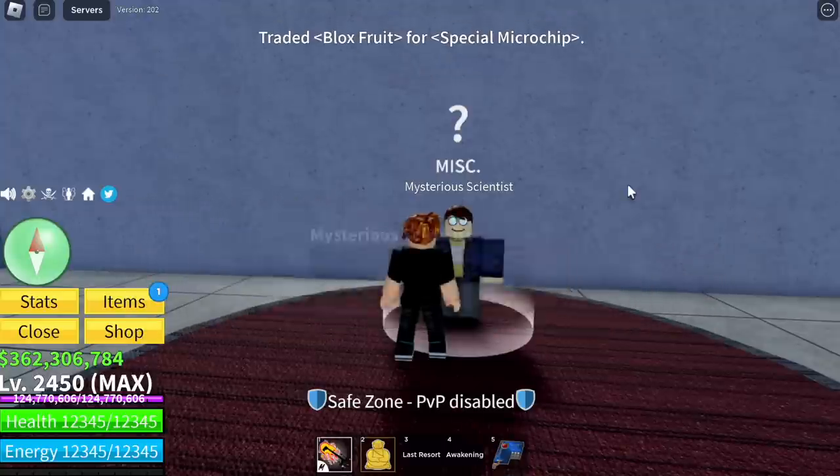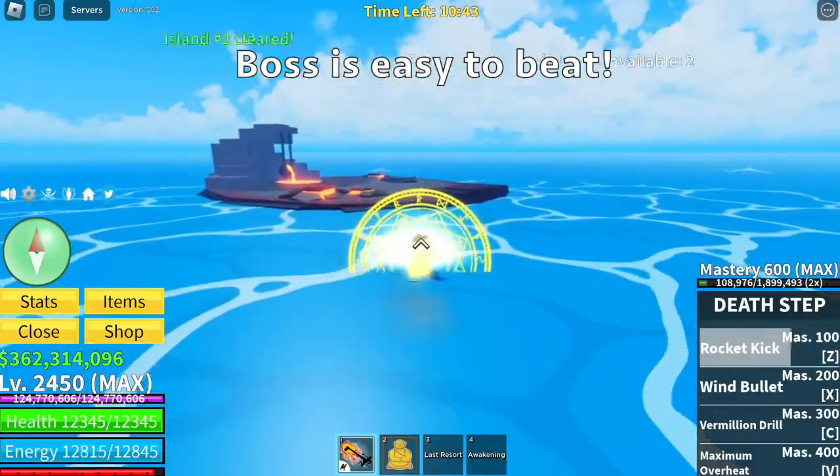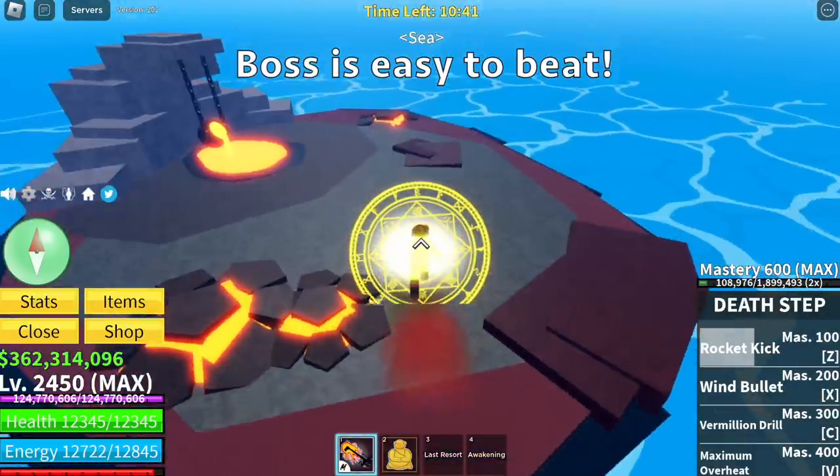Flame Raids are the easiest because the islands are near each other. Some islands you need to jump a lot, but the bosses are easy to beat. Just don't get thrown in the lava.